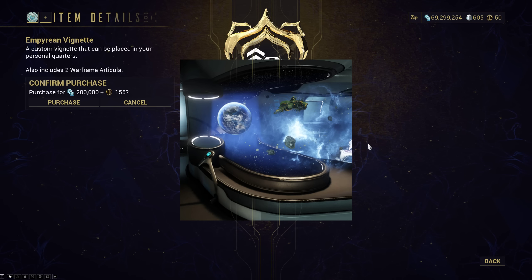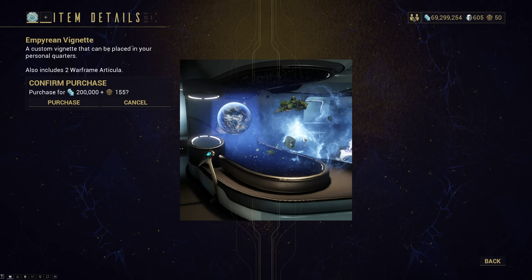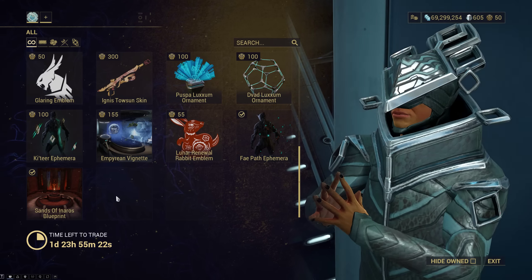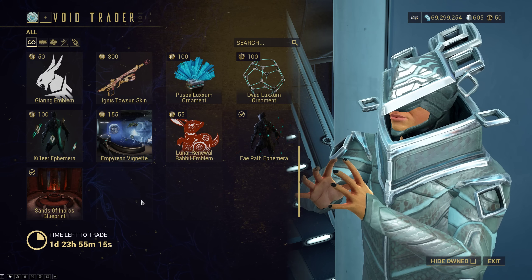The Empyrean Vignette looks like this — if you wanted to put a bunch of spaceships in your personal quarters you're gonna need this for the fish tank. Then we have the Lunar Renewal Emblem, Fate Path Ephemera, and the Sands of Inaros blueprint for Inaros if you haven't done it yet.